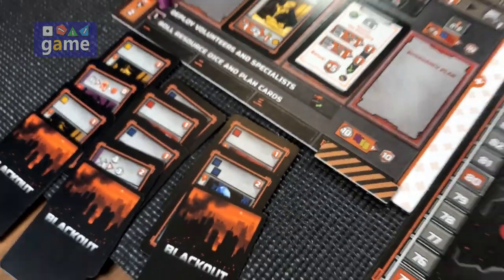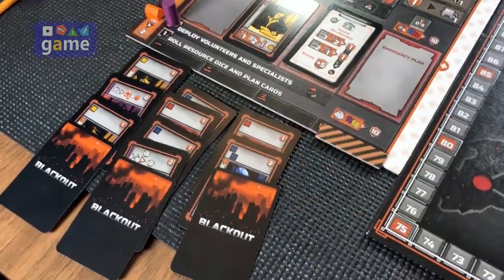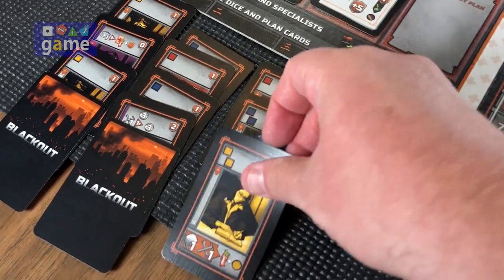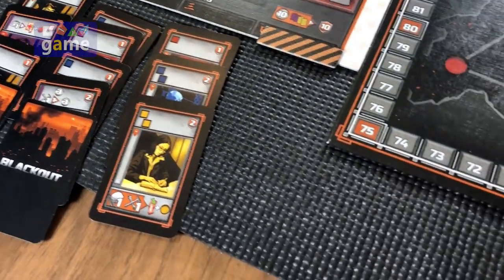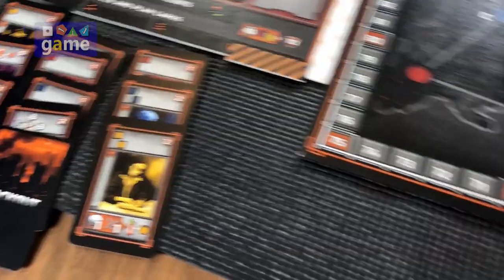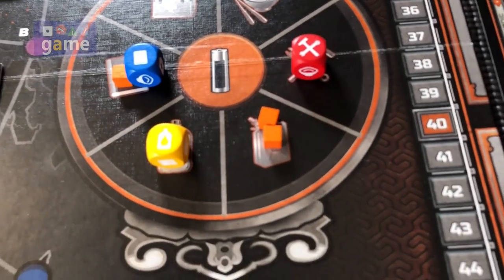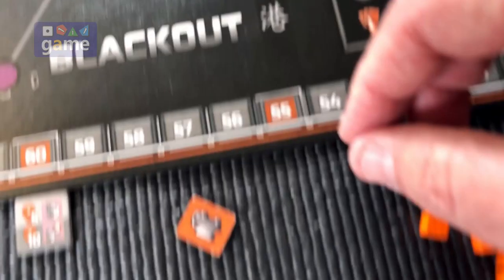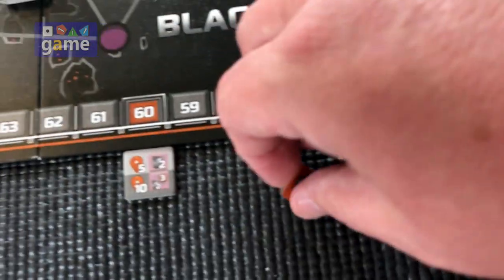We're going to deploy our volunteers and specialists — these can be done in any order. So the yellow: I get to play two. Yellow is water, but I want the fuel, so I'm going to move fuel over. I've got one transport token left — and that gives me my four fuel.